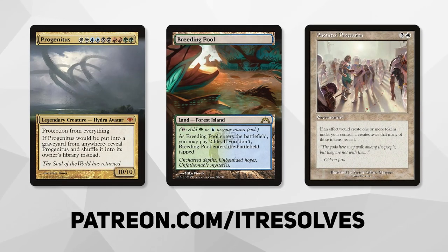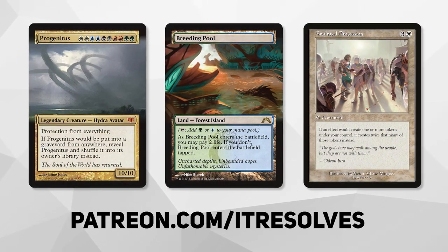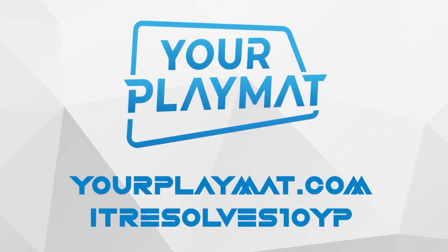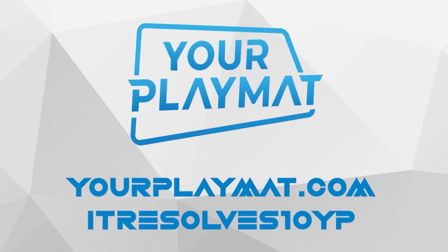If you want to support our content and pick up this month's amazing Patreon rewards, you can do so at patreon.com/itresolves. If you're interested in custom playmats and sleeves, visit yourplaymat.com and use code ITRESOLVES10YP for 10% off your entire purchase.